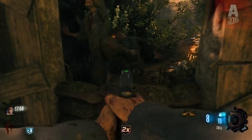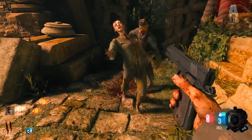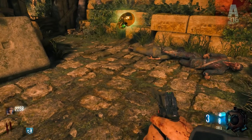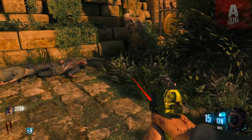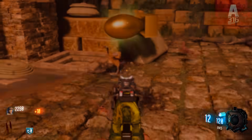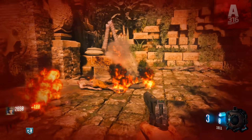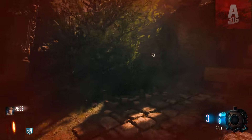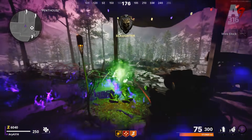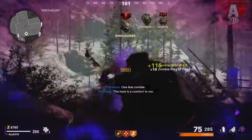With the old system, you could come up with strategies to get as many points as early as possible. Not everybody wanted to do that because it took a lot of time, but it offered more variety in how you could play those early rounds. Sometimes you just killed every zombie as fast as possible; other times you carefully racked up points early. In Cold War Zombies, there's really only a handful of ways to play those early rounds, so there's less variety in how you get set up.